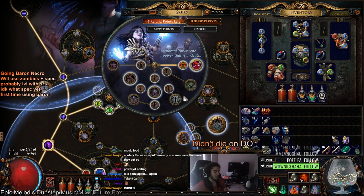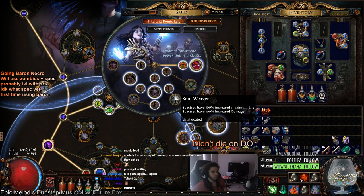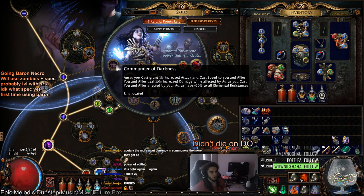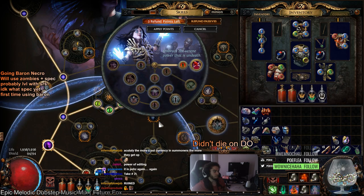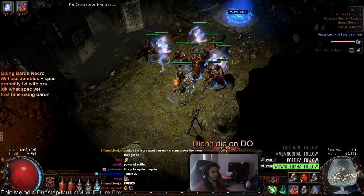For our Uber Lab I'm not really sure — it's either going to be Soul Weaver for the current specters, Commander of Darkness, or potentially Mistress of Sacrifice. That's up for debate depending on what we do with the build. This isn't really a guide; I'm just letting you guys know how the character is currently progressing.